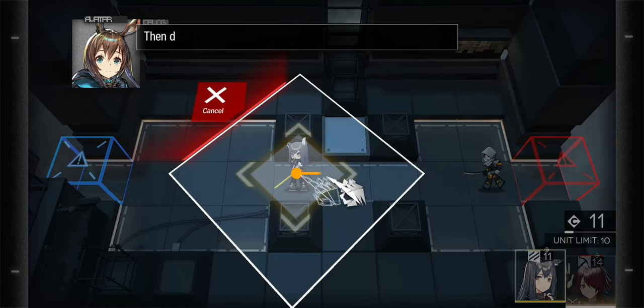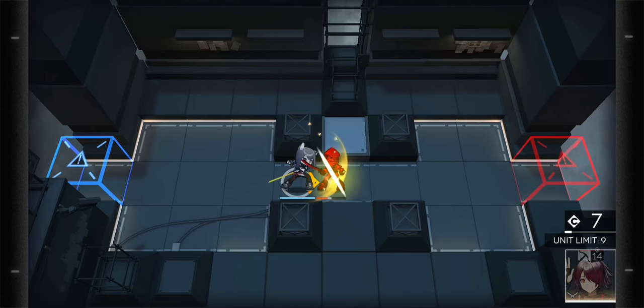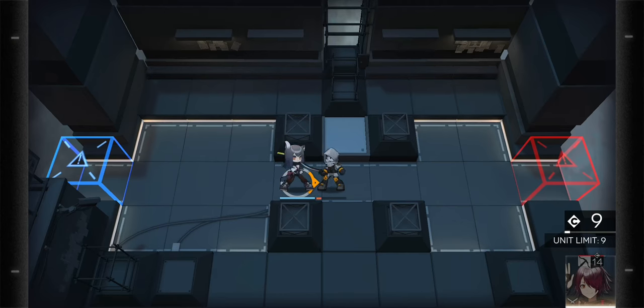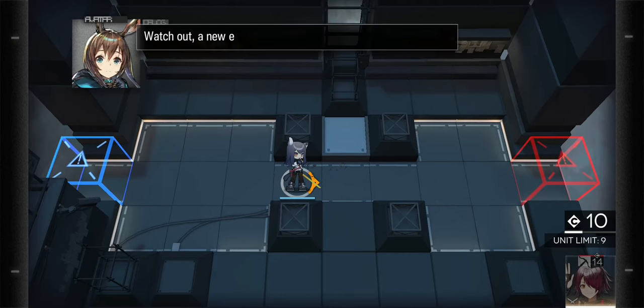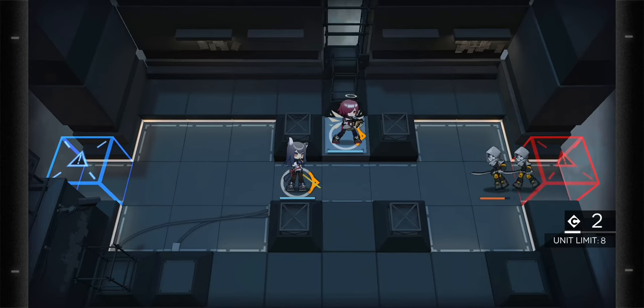Oh, I actually have to do this part. Alright, then you place — what's her name? Exousias? Something like that. Yeah, just put her there. I think this is pretty much the only active gameplay that you really need before you re-roll.